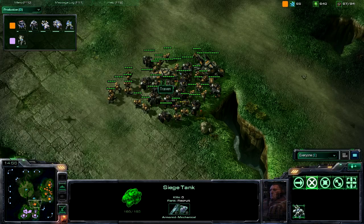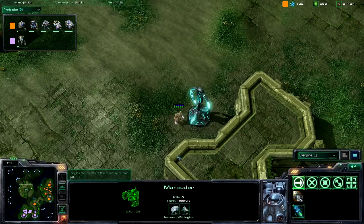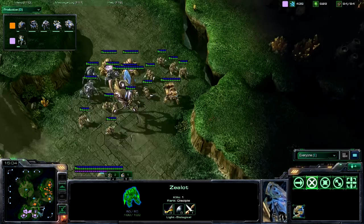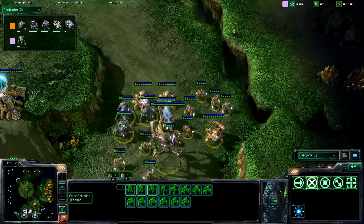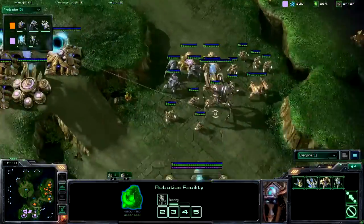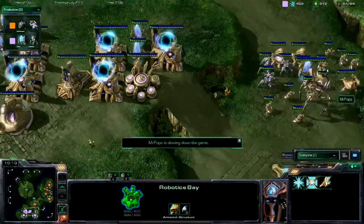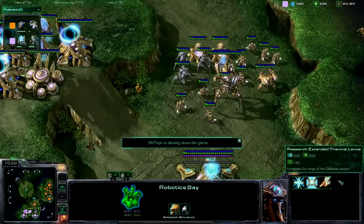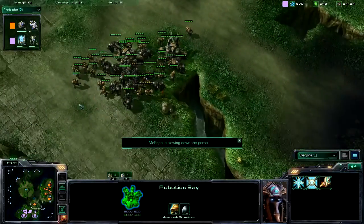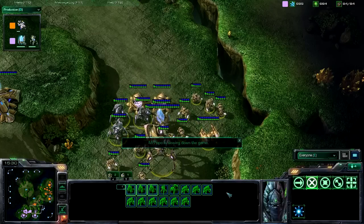It looks like Mr. Popo is supply blocked, so that is certainly not going to help at the moment. He does have this watchtower up here with a lone zealot just trying to keep tabs on everything. Really, if he could use chrono boost — he's got full chrono boost — if he could start chrono boosting out some of these colossi, that would really be good. And he still does not have the extended thermal lance upgrade researching.